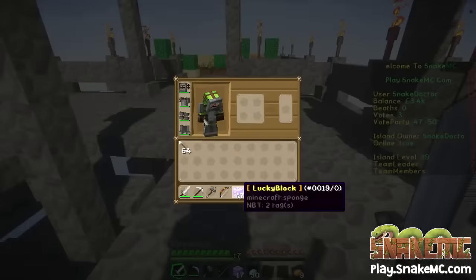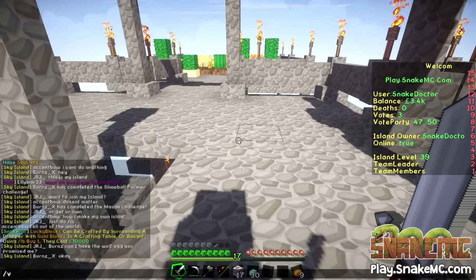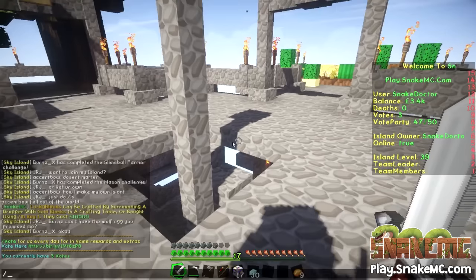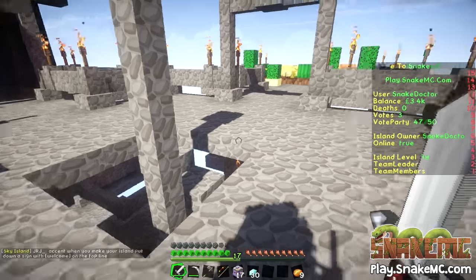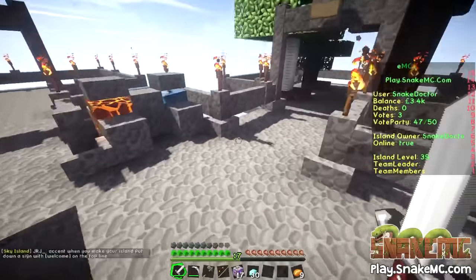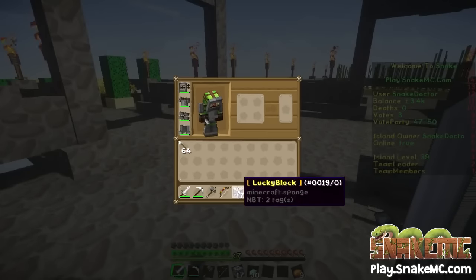You may notice in my inventory that I have got an awful lot of lucky blocks. I went and voted. If you do slash vote, you'll get a little web address come up. If you click on that web address, it'll bring up a little box. If you want to open up the following website, click yes — just make sure you trust the link, but you know it's from us so it's safe. Click on that link, it'll open up a website and you can vote. There are eight or nine different voting sites available now, and every time you vote you'll get a lucky block. Sometimes you'll get more than one.